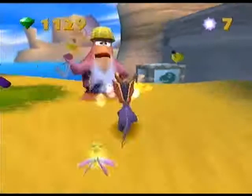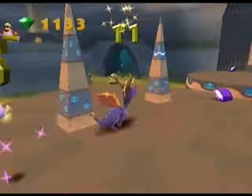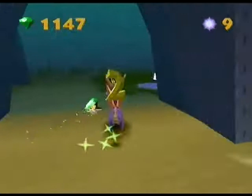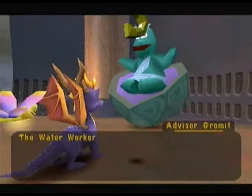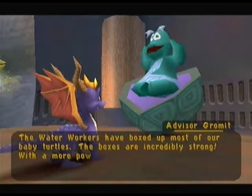So this is a little power portal - make sure you come back here once you've killed 11 enemies. My PC is going very loud. "The water workers have boxed up most of our baby turtles. The boxes are incredibly strong - with a more powerful flame breath maybe you could break them open and release the turtles." Damn, my PC is so loud.